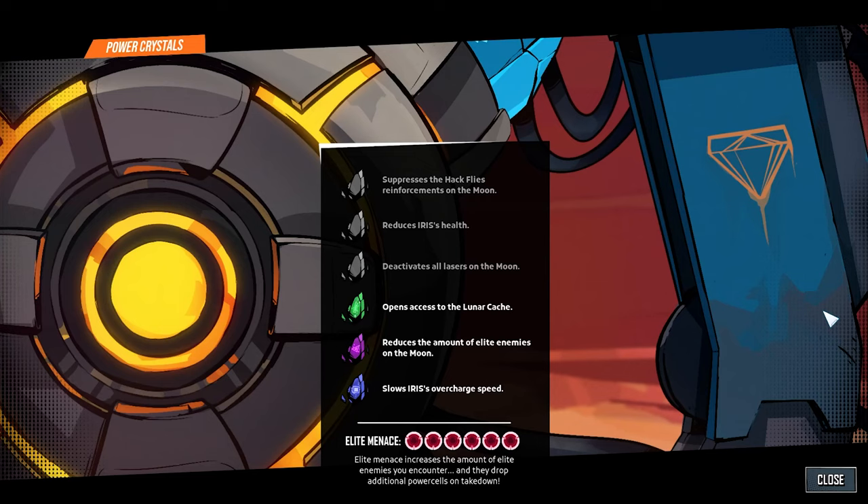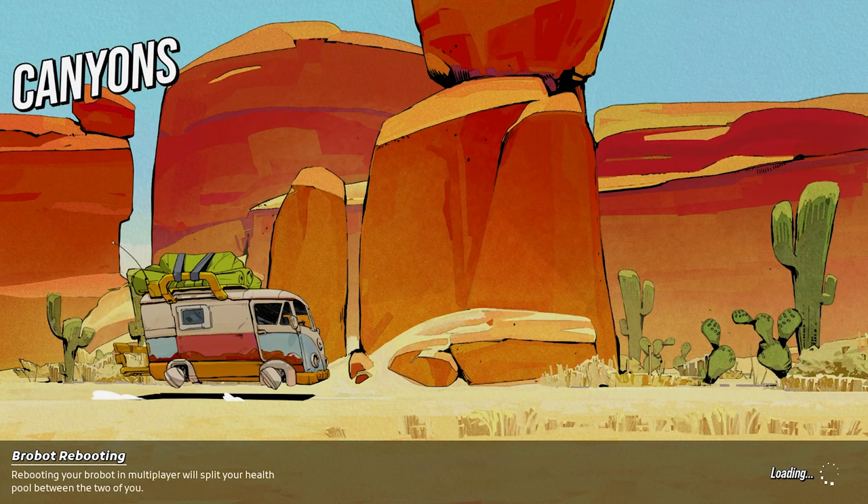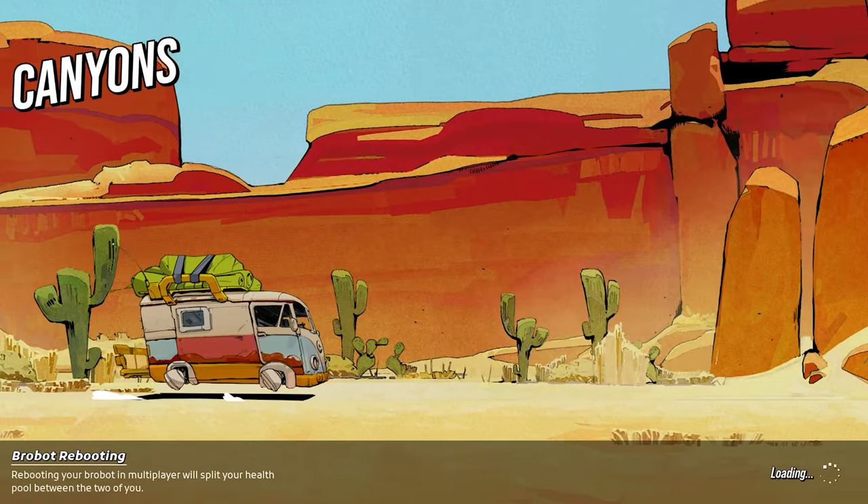Welcome back to Roboquest! In the previous episode we unlocked three power crystals, and now I want to unlock the other three. I had no idea how to unlock them, so I googled it. We're going with the Recon and let's get the red power crystal.